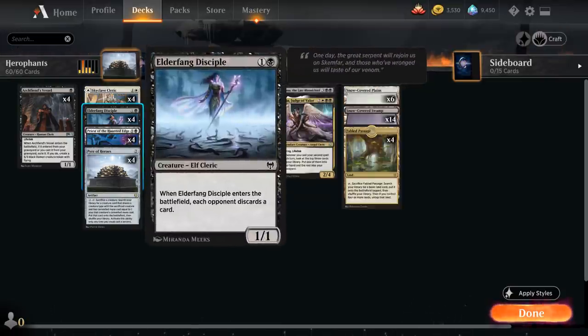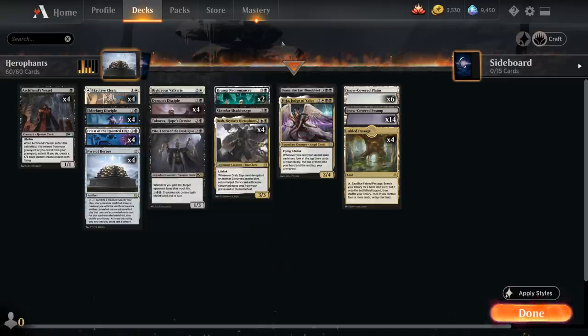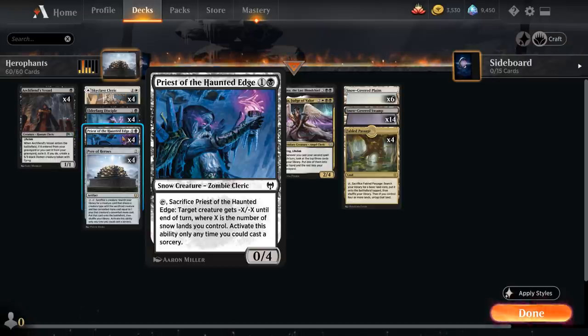We also have the full set of Elderfang Disciple — two mana 1/1 that when it enters the battlefield makes each opponent discard a card. And then finally Priest of the Haunted Edge, which is why we're playing all these snowlands in the mana base. For two mana we get a 0/4 Zombie Cleric that we can tap and sacrifice, and then target creature gets minus X minus X until end of turn, where X is the number of snowlands we control. This can only be used at sorcery speed.